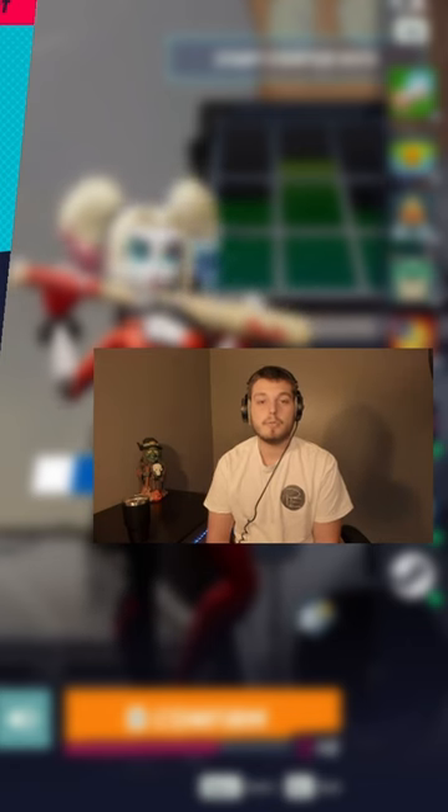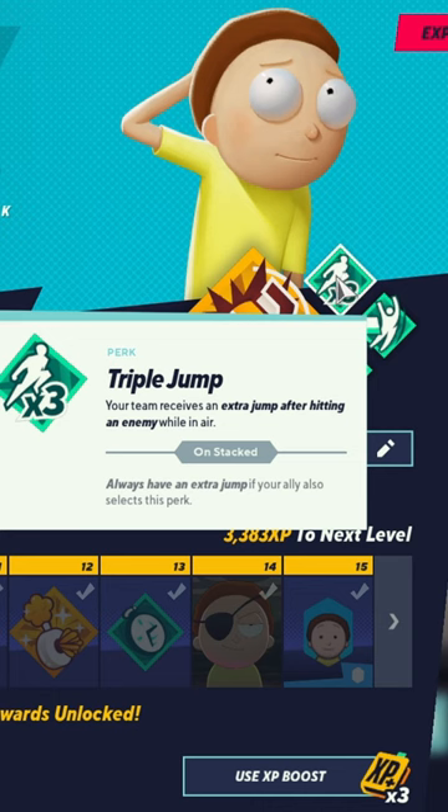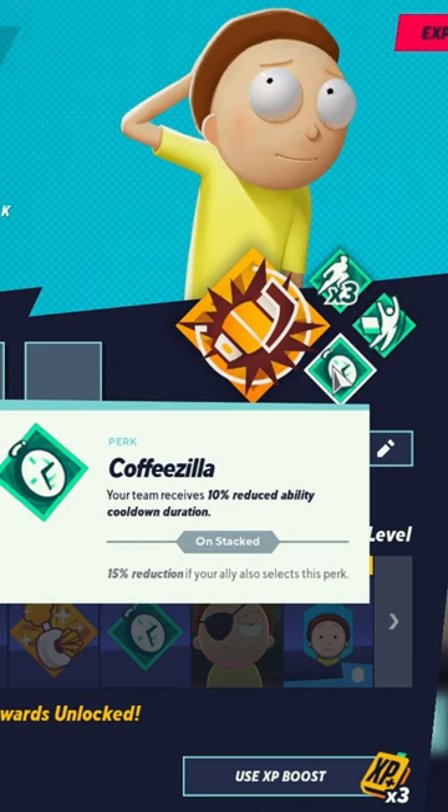These are the best perks for Morty on MultiVersus. Triple Jump is number one, I dodge, you dodge, we dodge is number two, and Coffeezilla is number three.